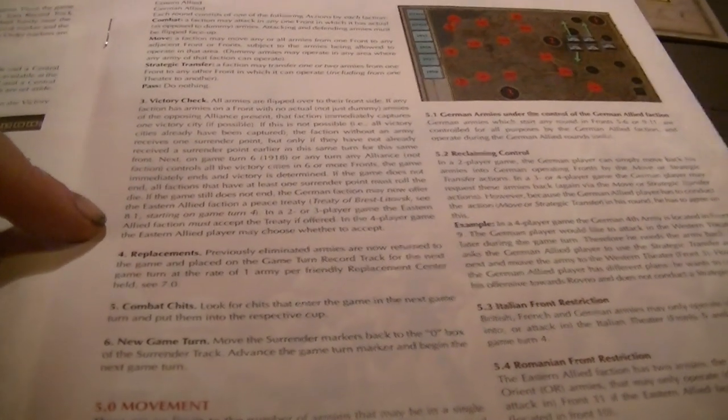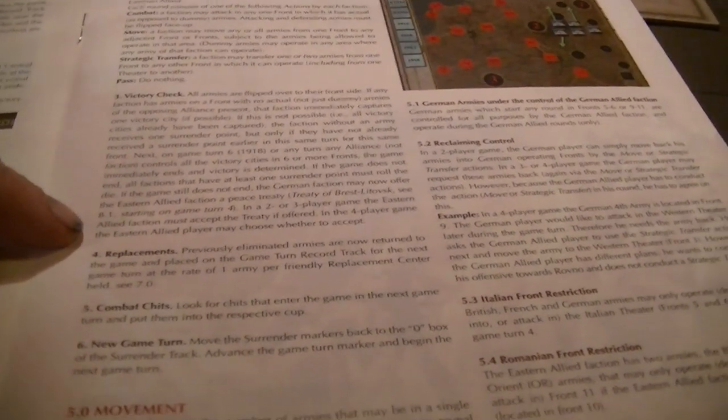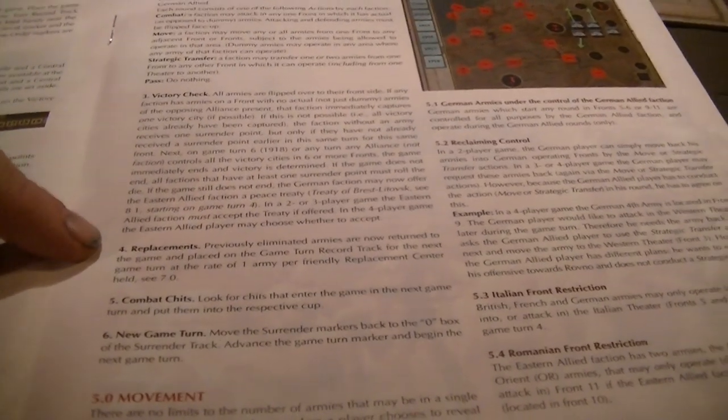If it's game turn six, or any turn that one alliance controls all the victory cities in six or more fronts, the game ends. If not, all factions with at least one surrender point roll a die — this can cause the game to end via a faction surrendering. Even the Russians can cause the game to end. There's also the special option: the Germans can offer the Eastern Allies the Treaty of Brest-Litovsk starting with game turn four.